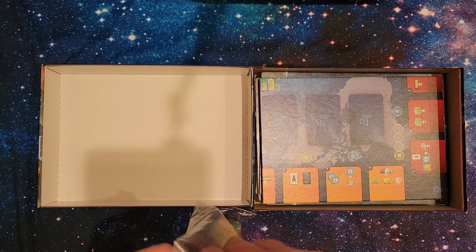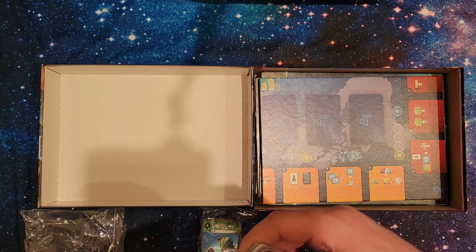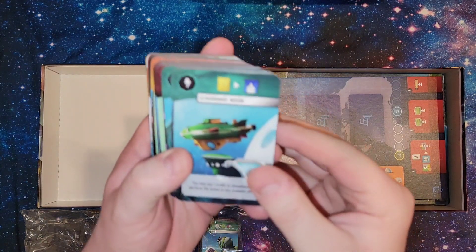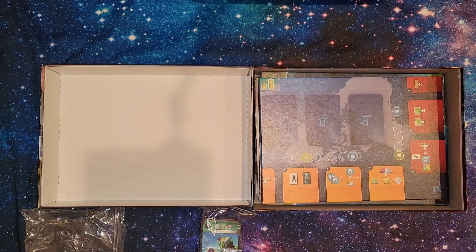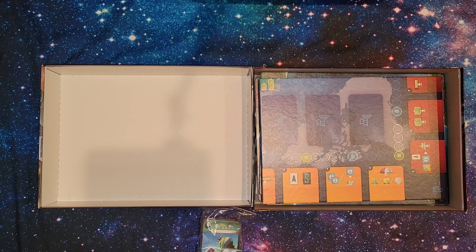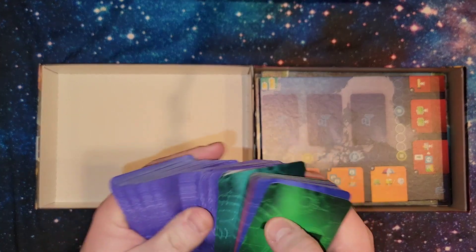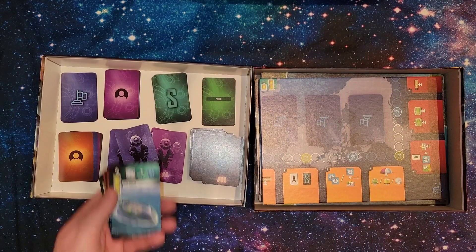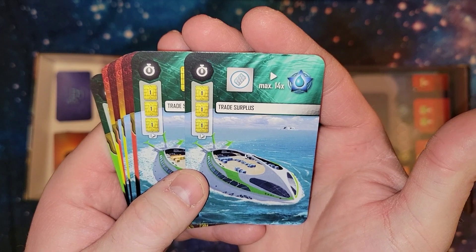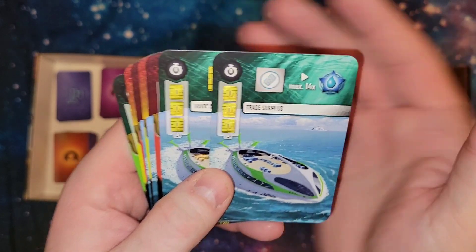Now we have the cards. Let's see if the lighting improves — it does improve a little bit. Let me just sort these and I'll be right back. Thank you for your patience. We'll start here — these are called the Three Credit Special Cards and there are ten of them. There's a nice boat, and another nice boat in a different color.